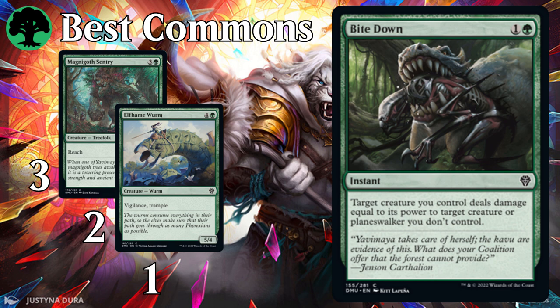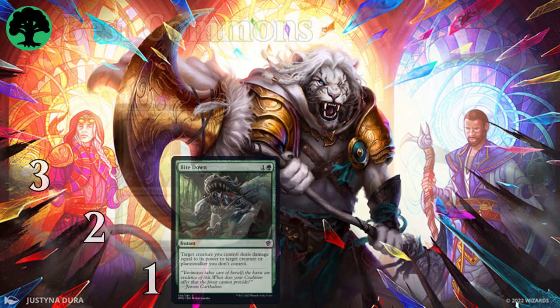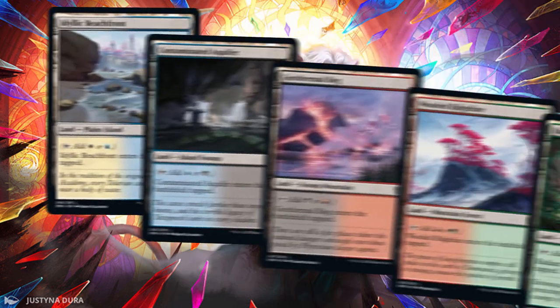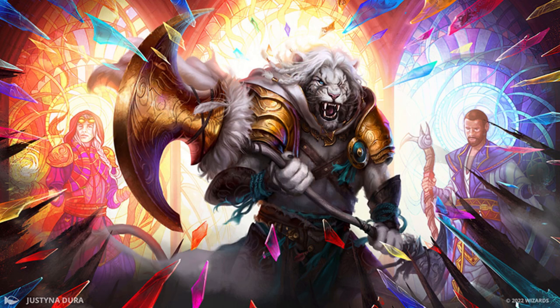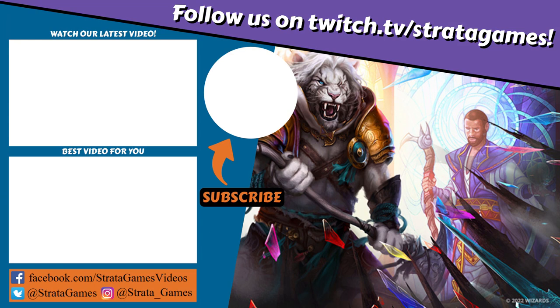Number two for green is Elfheim Worm — Tajuru Path Warden was a beast in Oath of the Gatewatch, and I'm willing to bet Elfheim Worm performs similarly. And number one is Bite Down — punch spells are a great source of removal in green, so long as you use it when your opponent is tapped out. Lastly, this set has blessed us with a full cycle of dual lands at common, so don't waste it — just a few duals goes a long way toward perfecting your colors and allowing you to splash with minimal risk. Those are all my thoughts for Dominaria United. All will be one. Thank you so much for watching — if you enjoyed this video, give us a like, and if you want to see more draft guides like this, remember to subscribe.